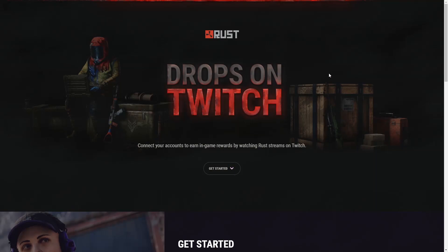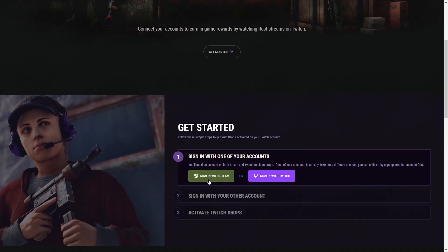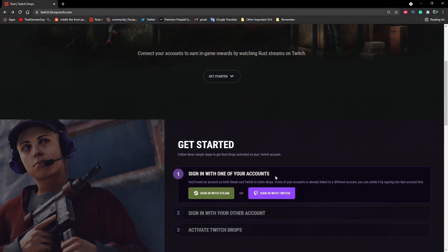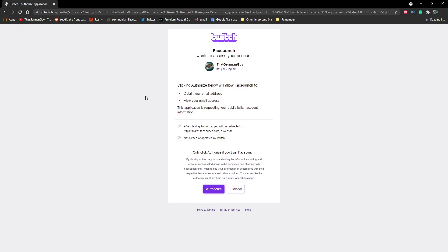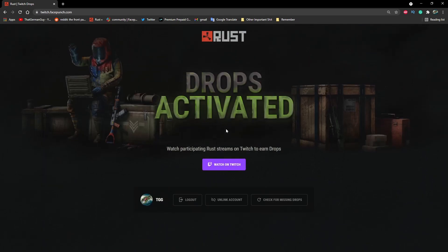You're going to start by going to the Twitch Drops page, which is linked in my description below. If you're brand new, you're going to have to sign in with your Steam account — this has to be the Steam account that you own Rust on and want the skins on. Then sign in with your Twitch, which needs to be the Twitch you'll be watching streams with. Once you click sign-in and authorize, it will pop up with 'Drops Activated' and you should be good to go.